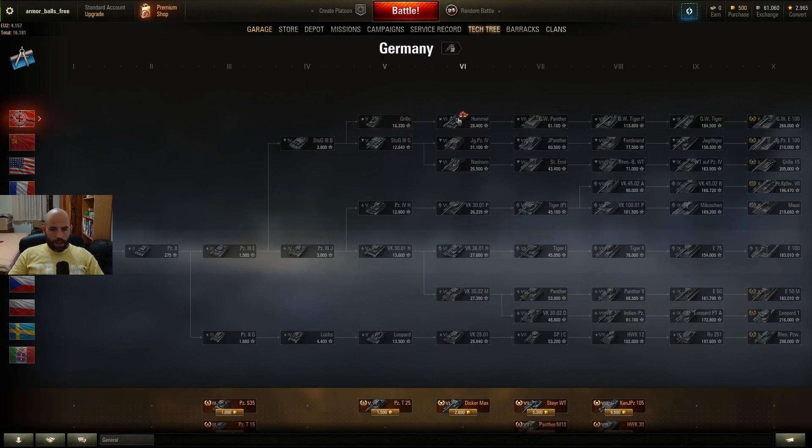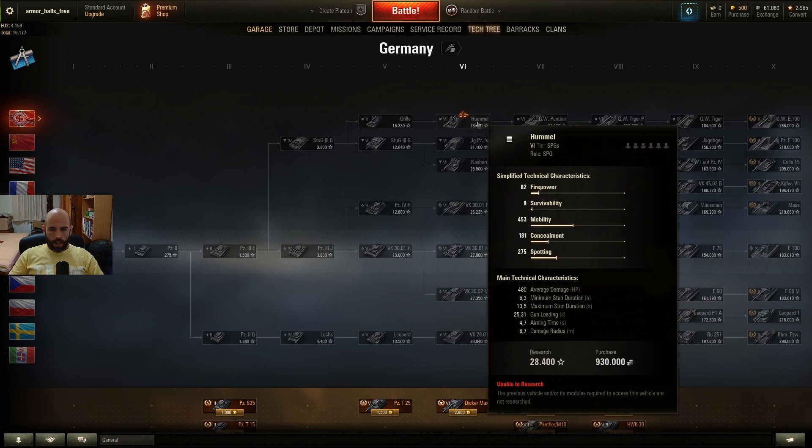As you can see, first in the German tank tree there are SPGs. SPGs are not really tanks in the traditional sense. SPG is short for self-propelled gun, also called artillery, and the purpose of this tank type is to stay behind — in the back of the map — and shoot at enemy tanks from a far distance.